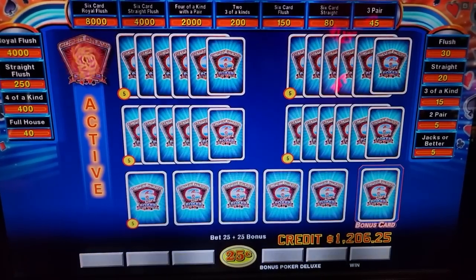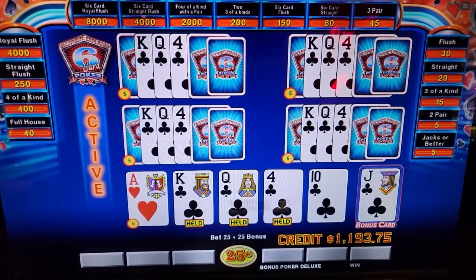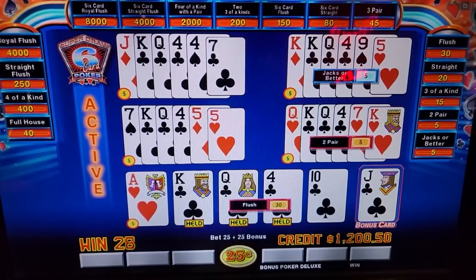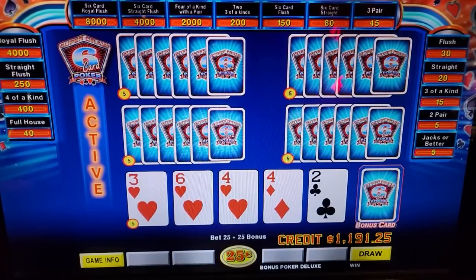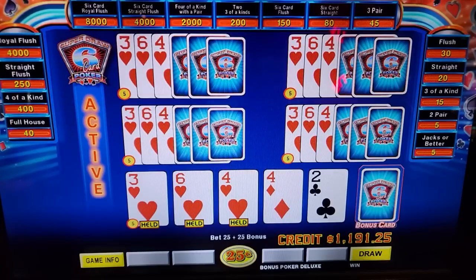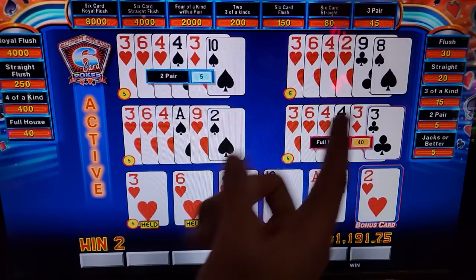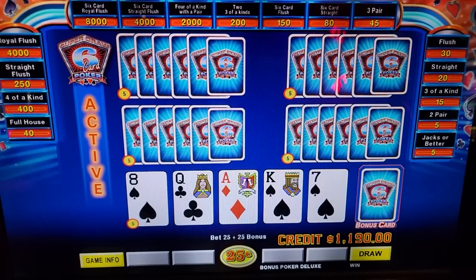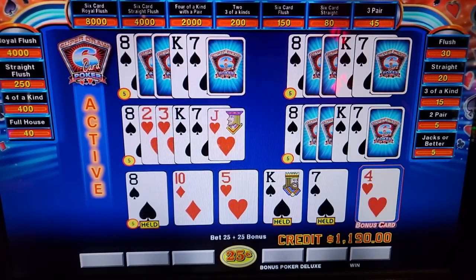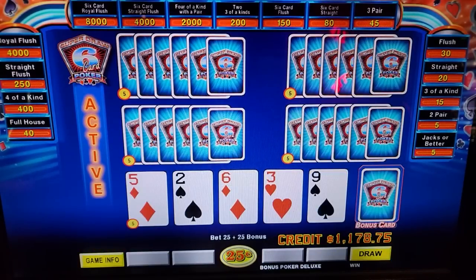We've moved on to six-card bonus poker deluxe. All four of a kinds pay 400 credits. One away from a royal right there — that would have been a hell of a start. It's the straight flush draw because a six-card straight flush pays the same as a royal. And all these hands up here, you need six cards to win, so they're added in to the possibilities of winning.